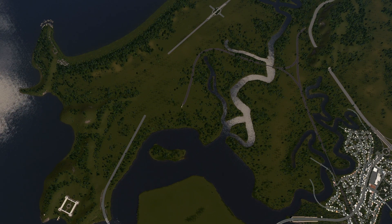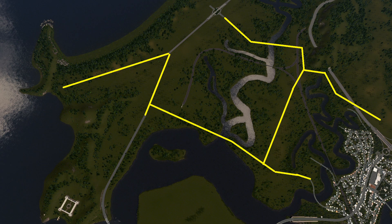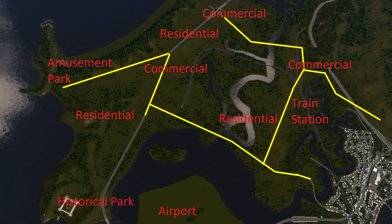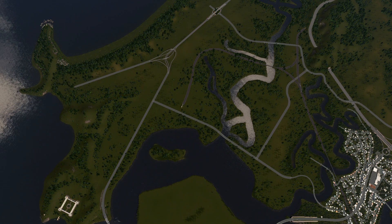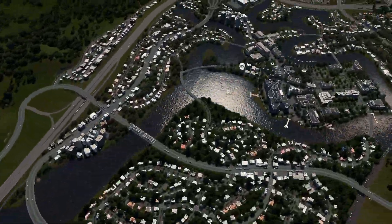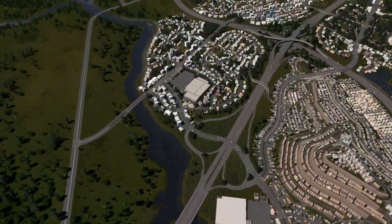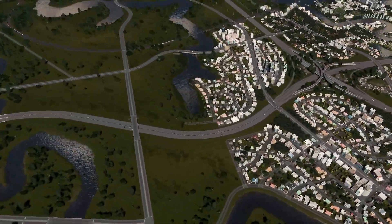This final area will not have a ton of major roads running through it. At the top is a freeway that will split at the end at a wide junction into two major roads. The rest of the roads will connect back to the city. I plan to have a historical park as well as an amusement park on the left side. With all of the road planning done, we have a much better idea of where the city will go in the future.